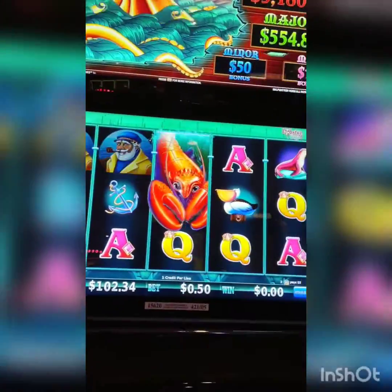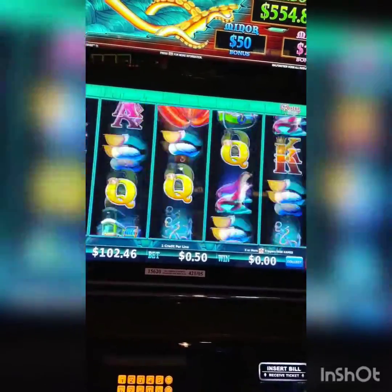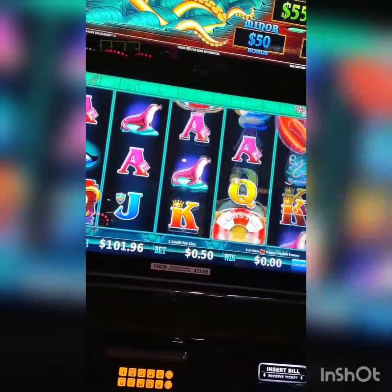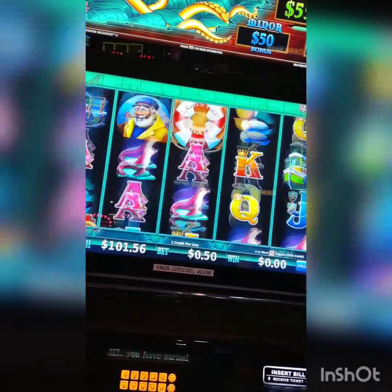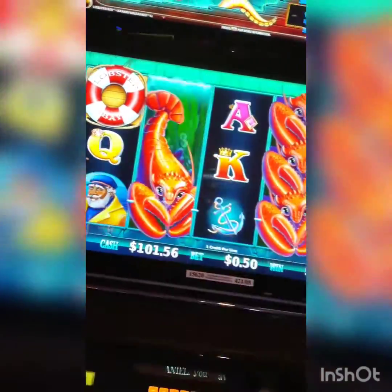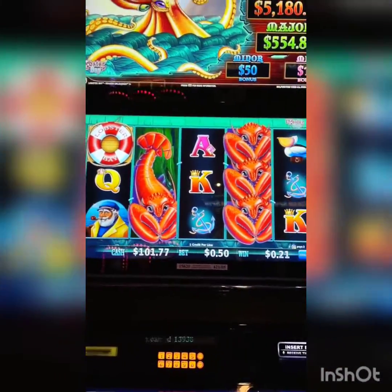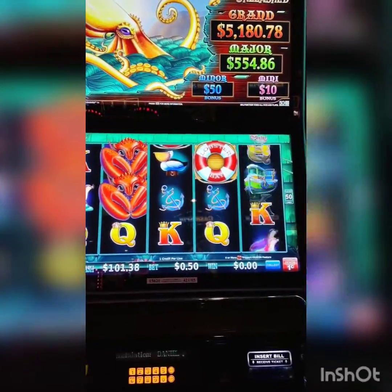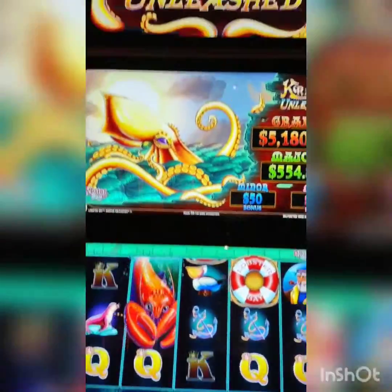This guy's wild. There's a bonus involved. And to get the bonus, you gotta get three of these — I'll show you if one ever shows up. Sheepers. We have to get three of these light buoys to get a bonus. Get three of those and then you get some free games. Anyway, there you have it — Kraken Unleashed.